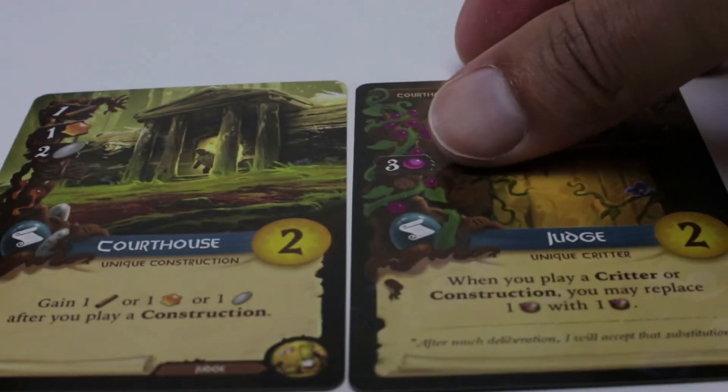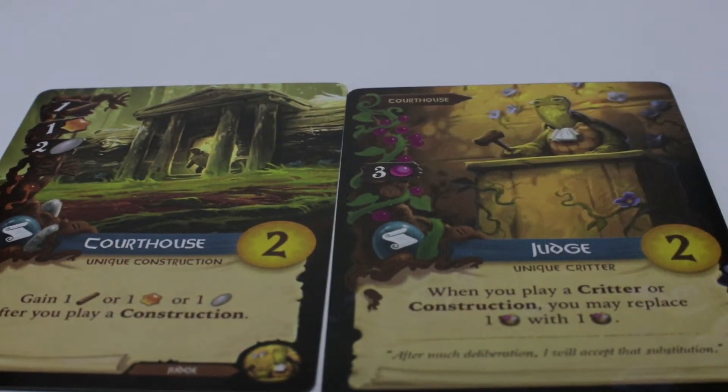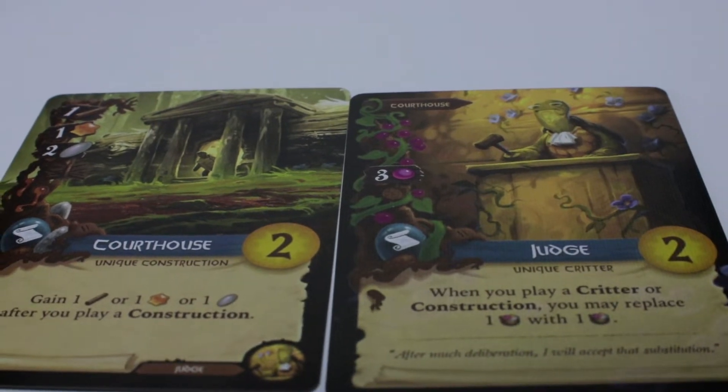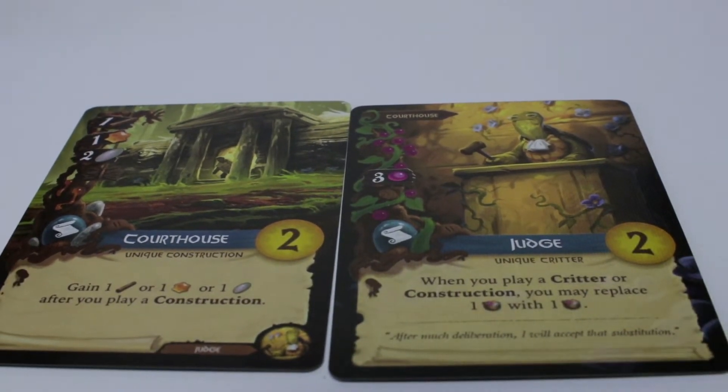The last two cards are the Courthouse and the Judge, which we saw plenty of in the last video. Quick recap: the Judge lets you replace a resource when you play a Critter or Construction, and the Courthouse lets you gain a Twig, Resin, or Pebble after you play a Construction.